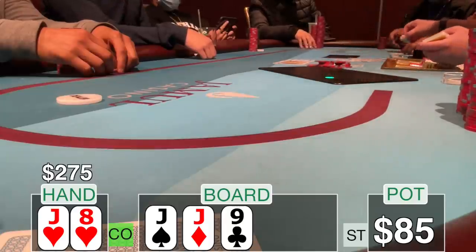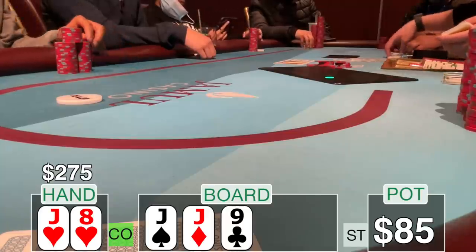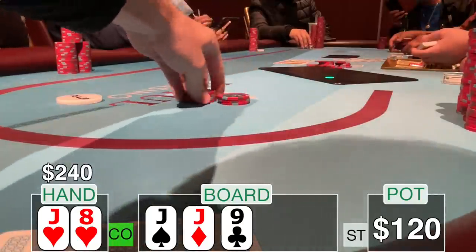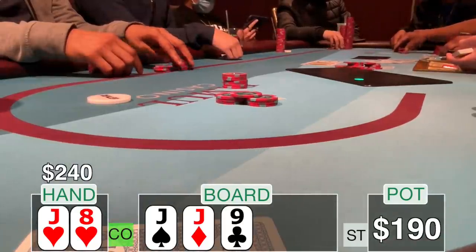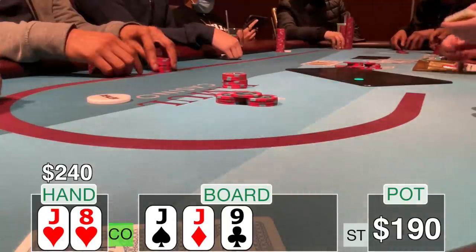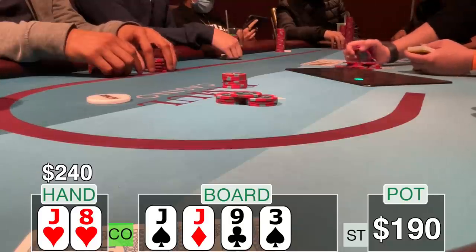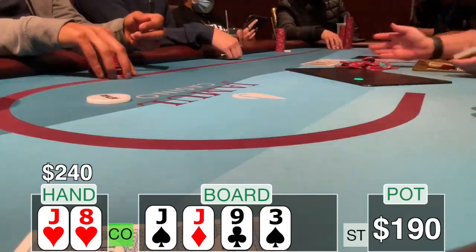We've seen this before — similar to last episode, but it's a little different: my kicker is lower than I want it to be. The first player checks and I go ahead and continuation bet $35. The button calls and the middle position player calls. I'm sensing snakes in the grass — there's only one jack left, who has it? The turn is the three of spades, which doesn't change much but does put a backdoor spade draw out there.